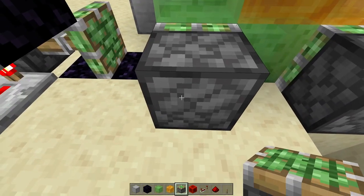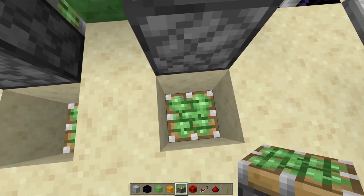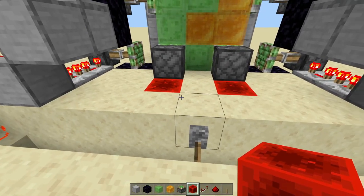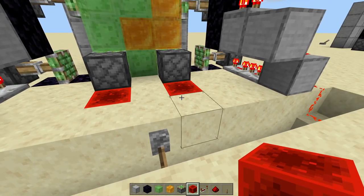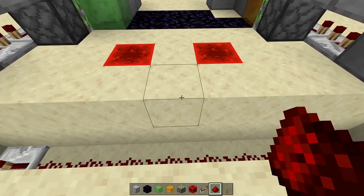Behind this one we're going to dig down two, and behind this one we're going to dig down two as well. At the very bottom we're going to get a sticky piston facing up on both sides, and we're going to get a redstone block on top of both. Now if we just activate those two pistons, when these reach the center these sticky pistons will push the redstone blocks up, activating them and making them flush.